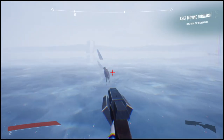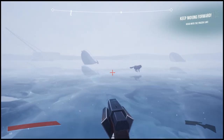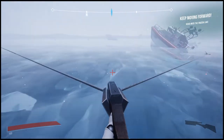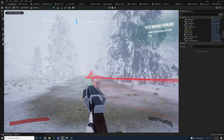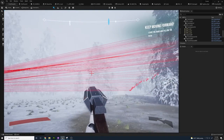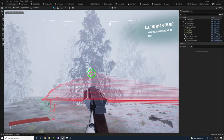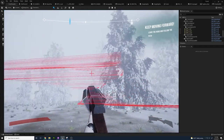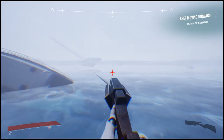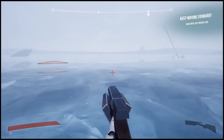Another problem I found was that the player was having a really tough time finding out exactly what they can grapple to. So in order to remedy that, I implemented a dynamic crosshair system that sends out a line trace at all times to check if the crosshair is aimed at something with a special physics material named 'is grappleable'. If the player is looking at something they can grapple to, it switches the crosshair to a more friendly green indicator, allowing the player to make quick split-second decisions and know exactly all the information they need to have a fun time.